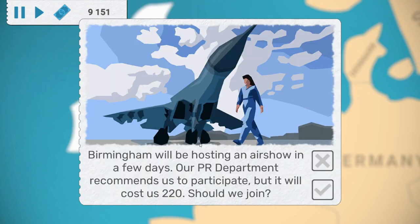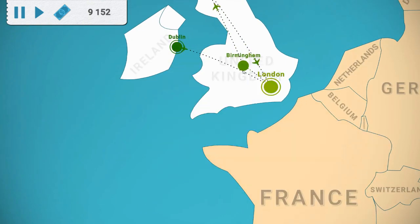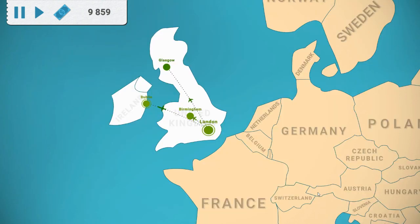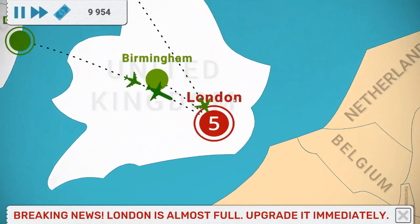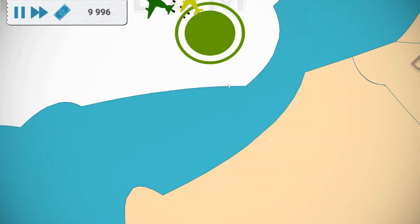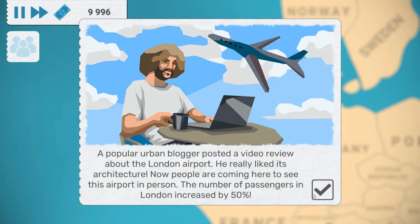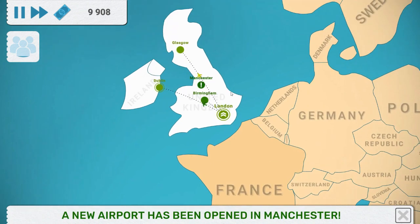Right now it's on a small scale, so it doesn't really change much. I want to delete these routes and sell both of them. That's pretty manageable with just three cities, but if there are like ten cities it's going to be way harder, as you can imagine.